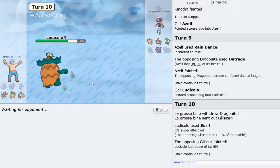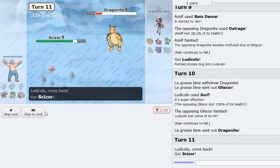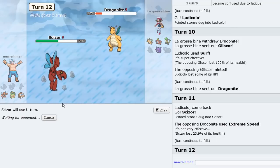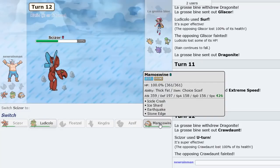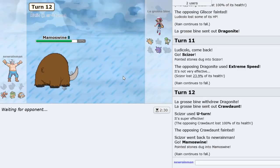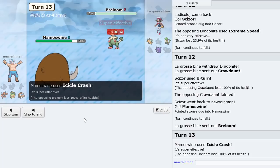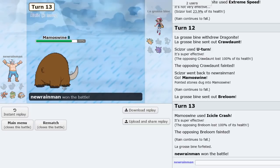If Dragonite comes back in, he's probably going to Extreme Speed, so we switch to Scizor and U-Turn out. Crawdaunt's dead. We go into Mamoswine. We could lock into Icicle Crash — we are Choice Scarf and he's Choice Scarf, but ours is faster. Icicle Crash and gone. Three turns of rain left — and that's GG. Good game.